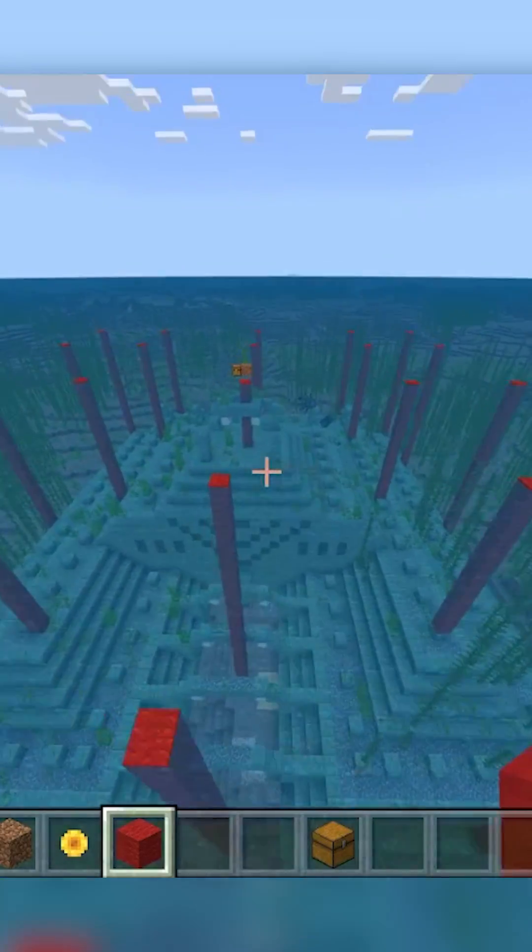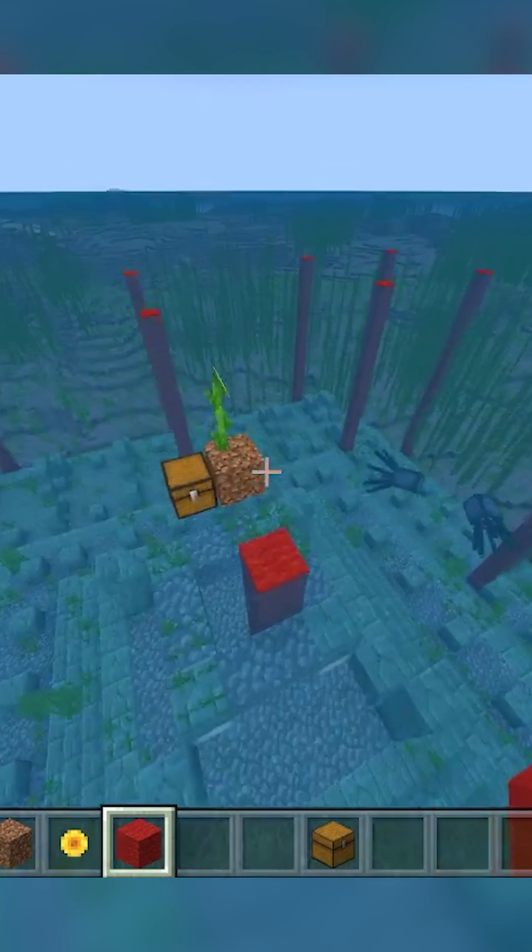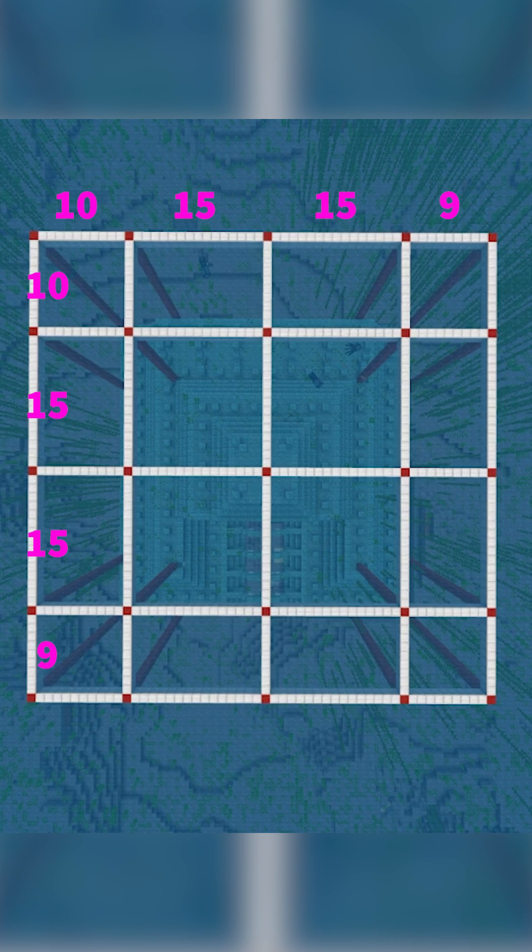To find the other spawn spots, imagine making a big grid — connect each of the pillars and put pillars wherever the two lines would intersect. For visual learners, here's a diagram where the pillars are in red and how many blocks should be between each.